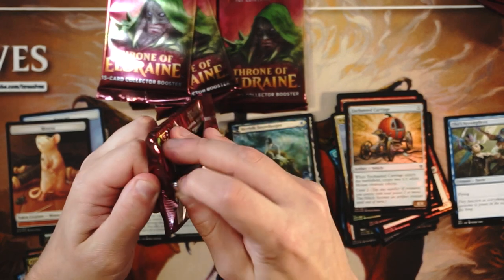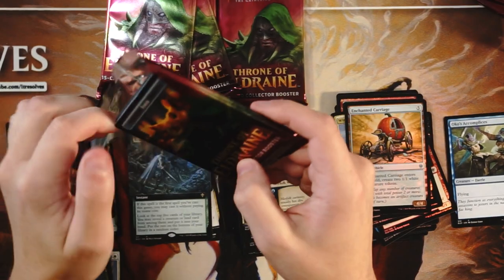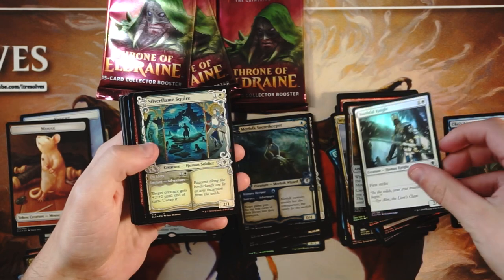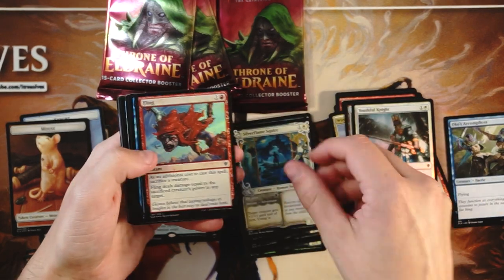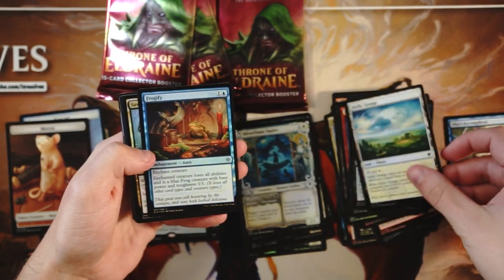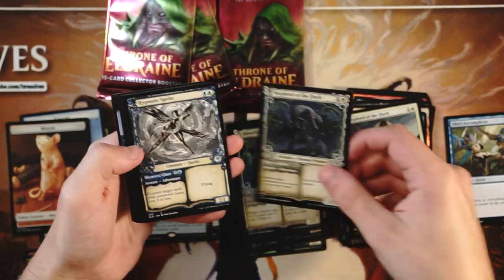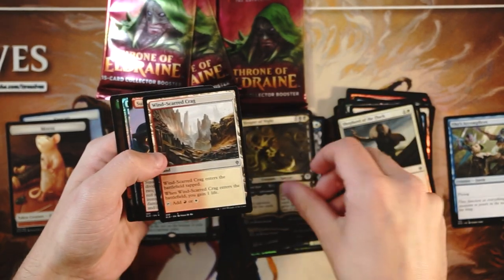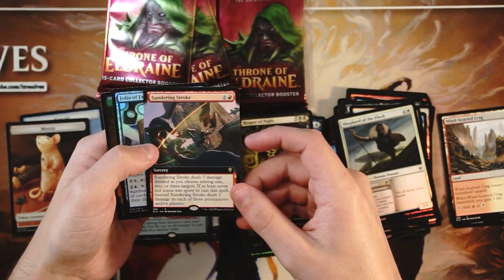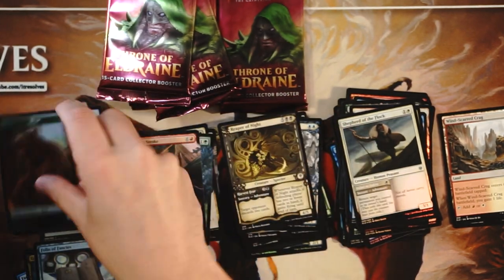Hopefully you're able to get your hands on these. Now they are a little bit more expensive — the booster box was right around $250 — so I know that prices some people out of the product, which is unfortunate, but hopefully you can pick up your singles where you need to if you're looking for some of these premium cards. But if you do get your hands on them, they are very exciting and fun. Centering Stroke is our full art here, and then a foil Folio of Fancies and a bear token.